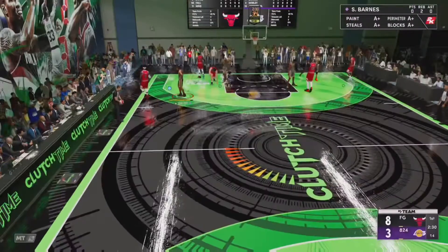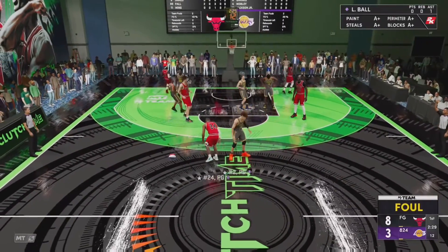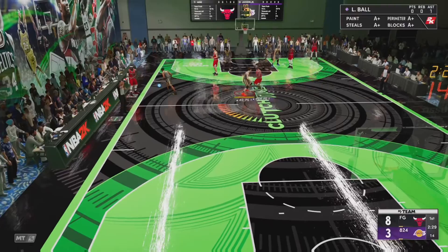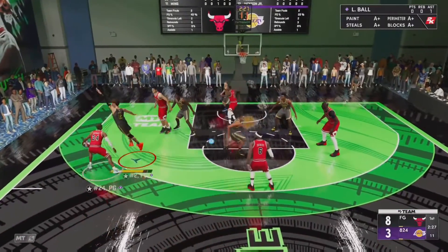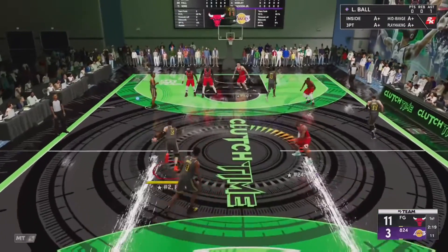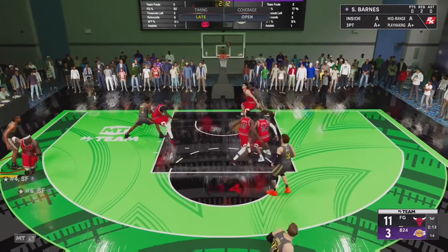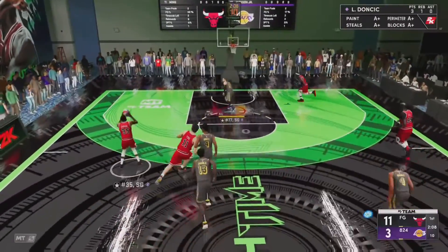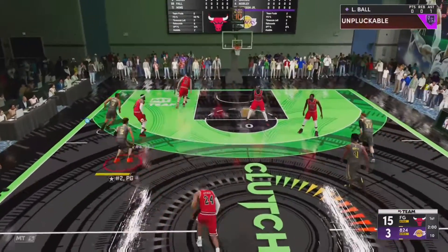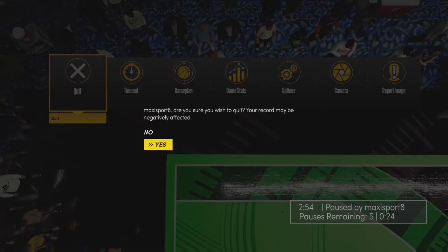I'm not good at 2K anymore — I can't play against this god squad when I only have a $15 team. I don't even have an Endgame point guard; my best card is probably Luka who's not even the point guard. They just hit a three — eleven to three. Maybe I can attack. Come on Scotty, shoot that — just go in! And they green that, of course. I reckon I'm about to quit soon if I don't score. Yeah, I'm out of here — I don't even care anymore.